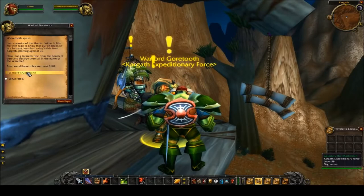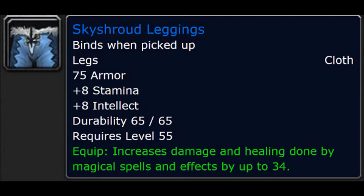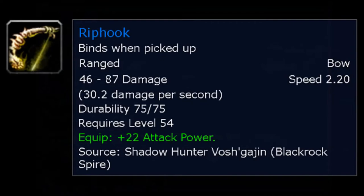Look for people aiming for the Sky Shroud leggings and/or the ranged weapons from Shadowhunter Vashka Jin in order to avoid the hassle of doing a full run. After all, Wyrmthalak doesn't really drop all that many good things.